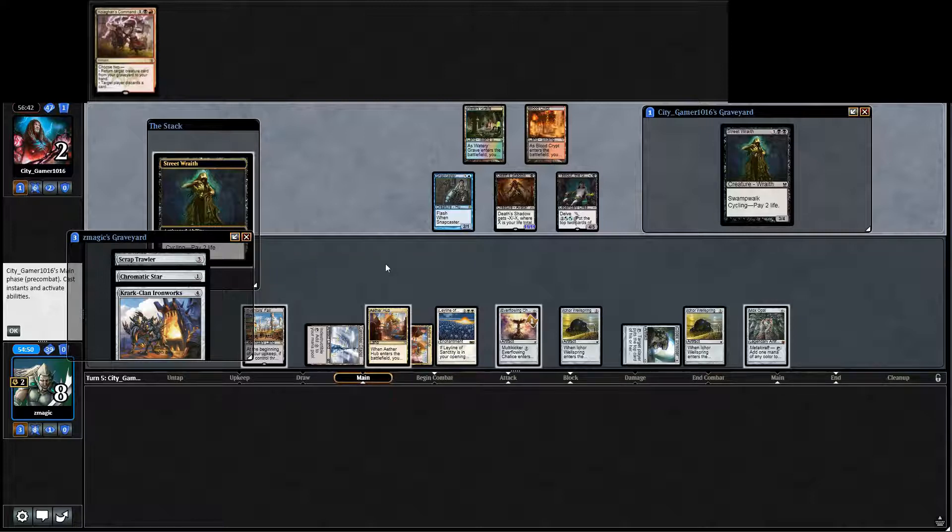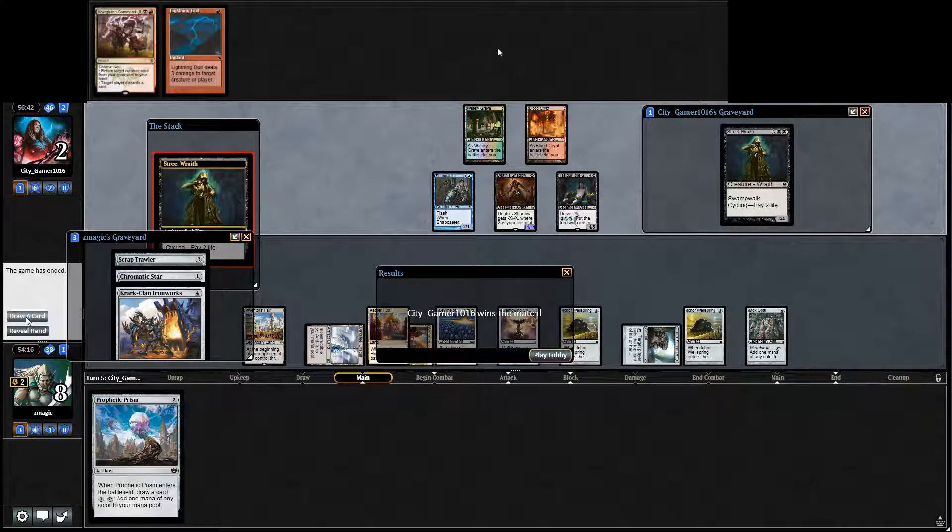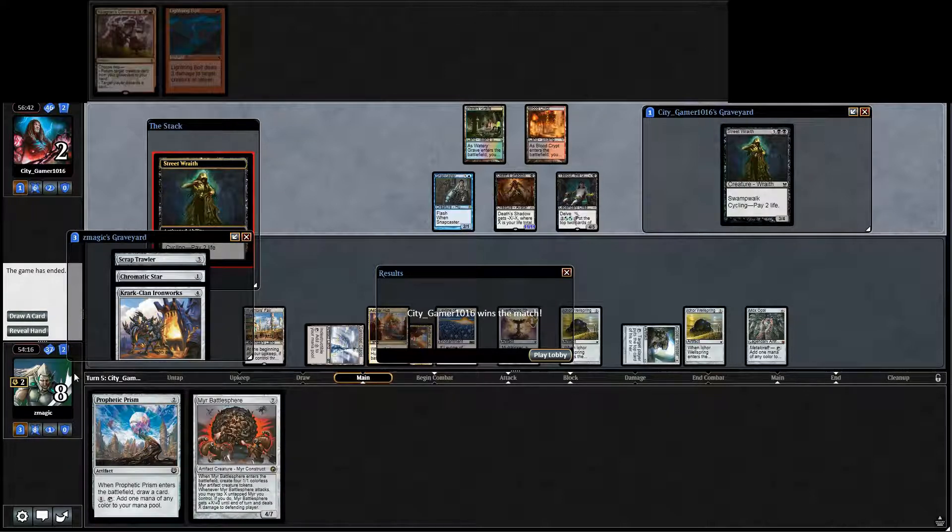If you Ancient Stirrings and you win the game because you actually find it. The thing is that the Death Shadow deck has aggressive elements while being super interactive. It's more interactive than the Jund version — the Jund version just strips your hand. Jund is really easy for me to beat. This one has Stubborn Denial and access to Snapcaster and Thoughtseize. They may play more actual discard, but you play more because you have four Snapcasters and Kolaghan's Command.